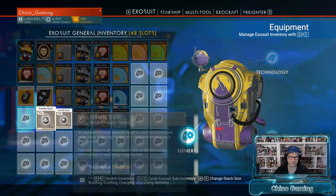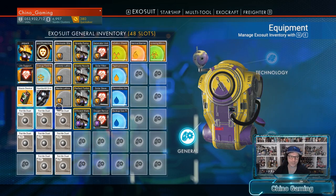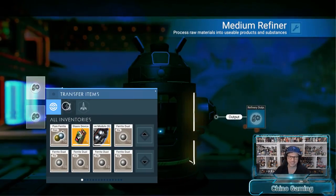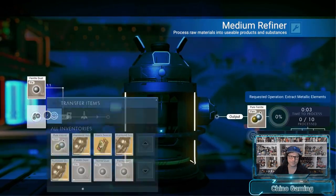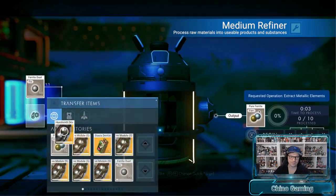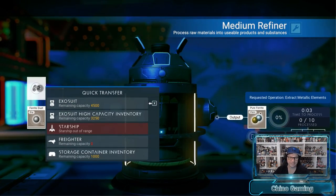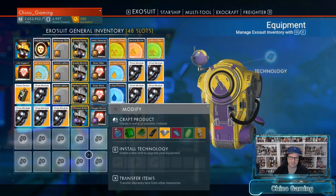One more time — we're going to do this for the Humboldt Drive S-Class module. And that's it. And all of a sudden, we have multiple copies.